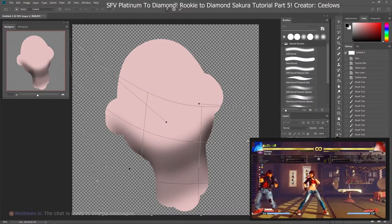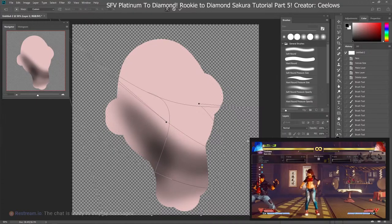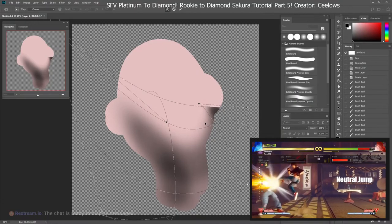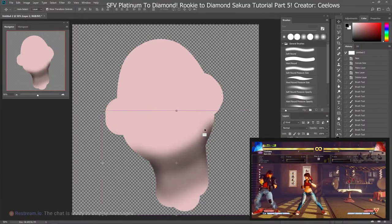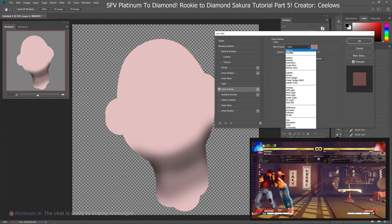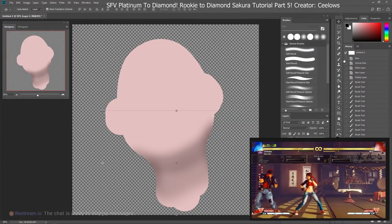The second shimmy is a neutral jump — punish on the way down. This one is really good because Sakura has one of the best jump-ins in the game. Jumping hard kick, if you press it at the height of your jump animation, it should still hit. Neutral jump into jumping hard kick is a very powerful shimmy — 278 damage with no meter. You can get even more if you end with hard DP.